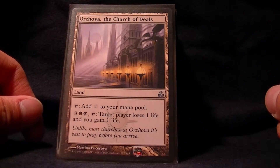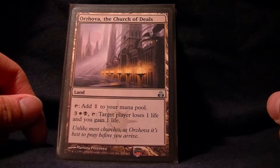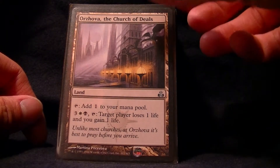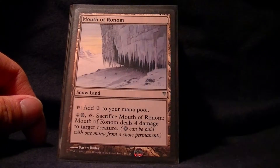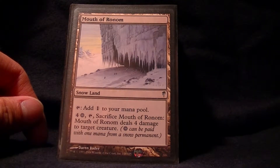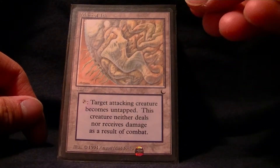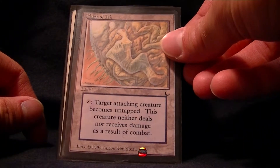This card is just interesting but really expensive — five and tap, target player loses one life and you gain one life. That's definitely coming out when I find some better stuff. Moth of Ronum is pretty decent; you can get rid of some stuff with protection from colors. Maze of Ith is important — I have this in a lot of my decks just to protect me from creatures attacking.